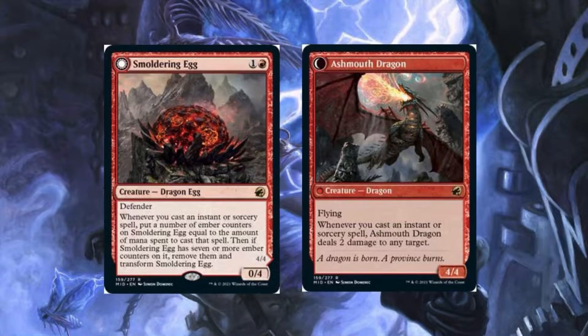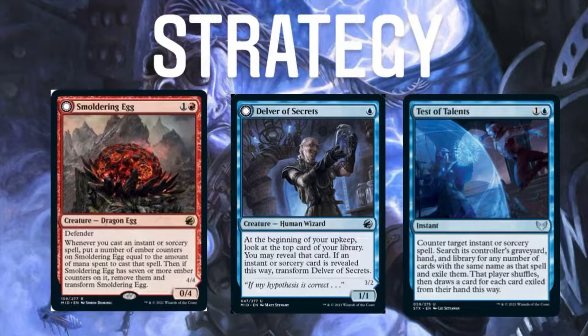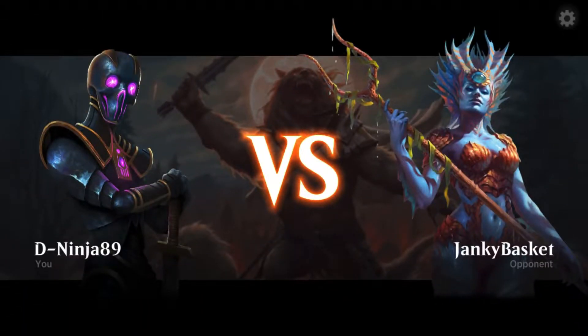It turns into Ashmouth Dragon. Whenever you play an instant or sorcery, deal two to your opponent. For the next part of our combo, everybody knows this card, but in case you don't — Delver of Secrets is a one-cost 1/1 that turns into a 3/2 with flying. At the beginning of your turn, reveal a card; if it's an instant or sorcery, you can flip him. The main strategy is to get Smoldering Egg and Delver of Secrets to flip as soon as possible, so we run a very low creature count, a high spell count, and lots of ways to dig through our deck, deal damage, and remove problematic cards.